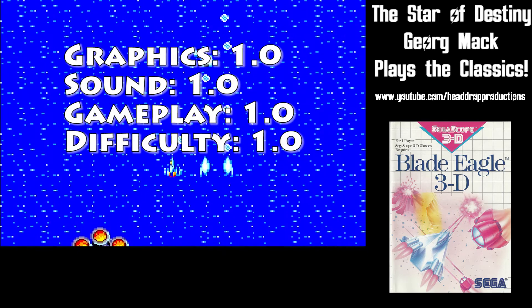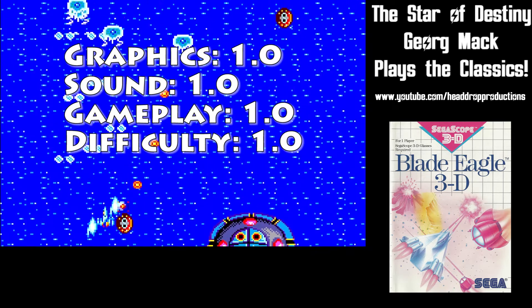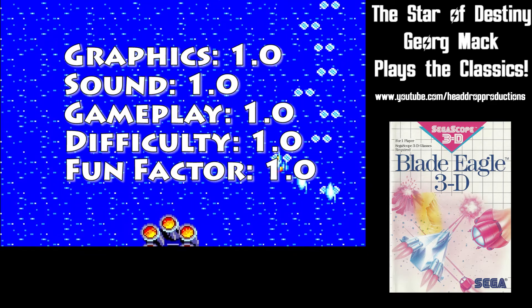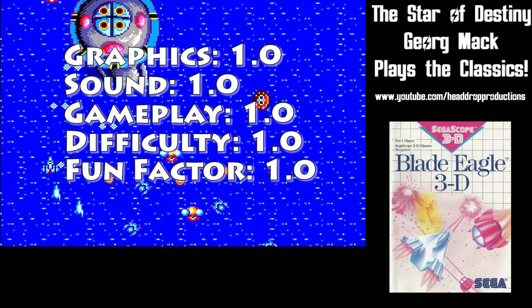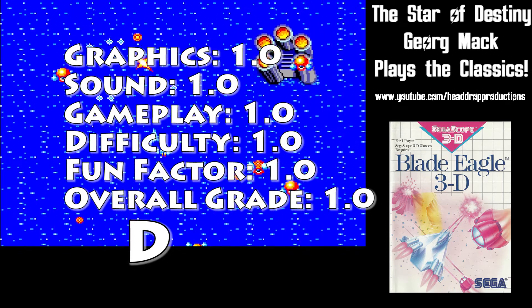Difficulty gets a 1.0. I'm hoping the 3D goggles would have made it easier to differentiate between the planes. Fun factor gets a 1.0 — I got over this one really quickly, it didn't hold my attention long. Overall, Blade Eagle 3D gets a 1.0, gets a D.